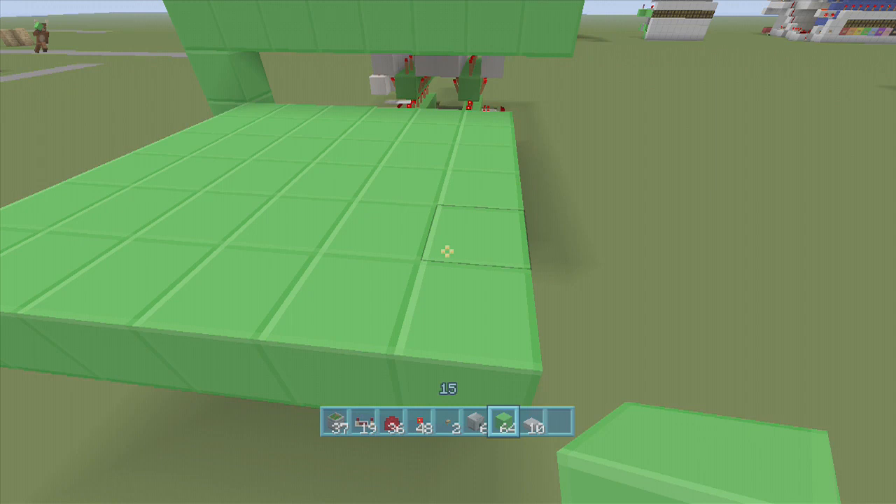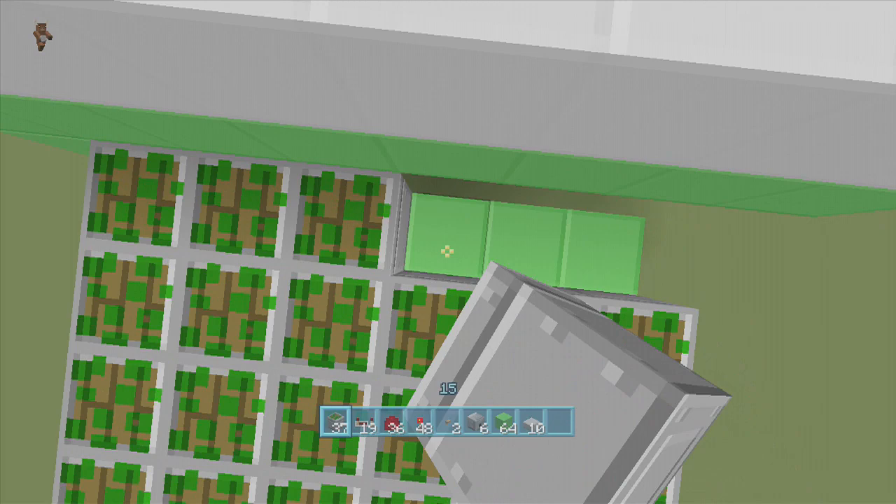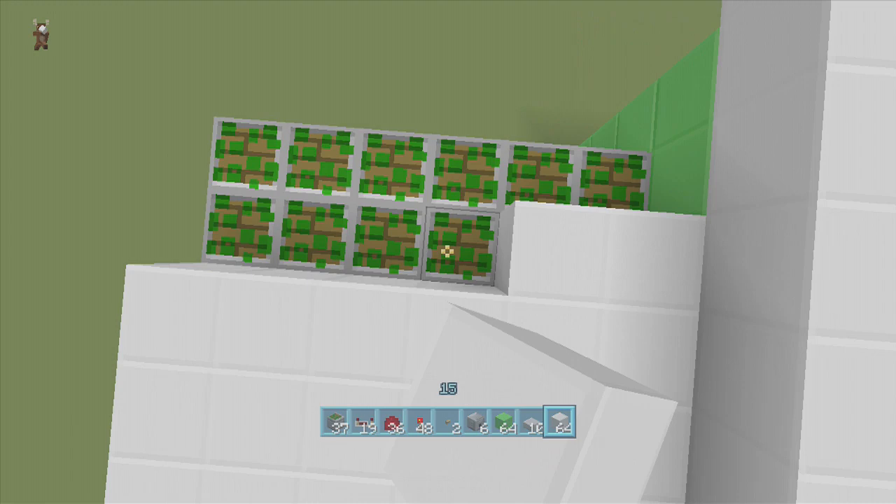Next, what we're going to do is pretty much put our sticky pistons all along the bottom of these — this is where all those sticky pistons come into place. A six by six, six times six is 36, so 36 sticky pistons. And then we're going to take our block of choice and put that all over the top of all the sticky pistons.